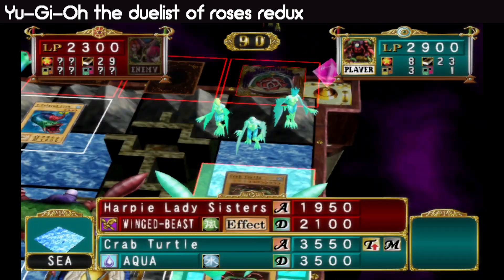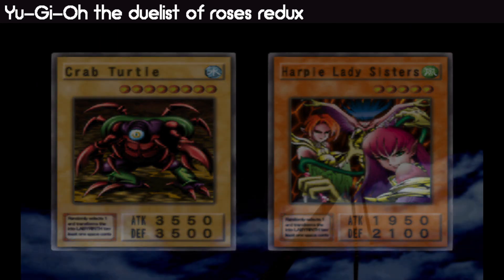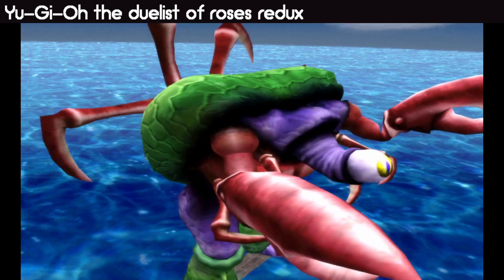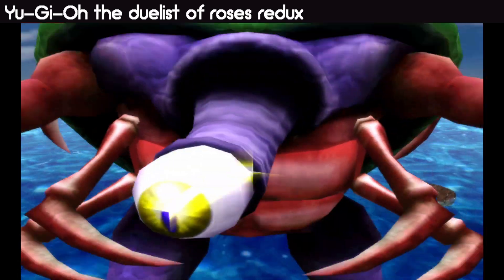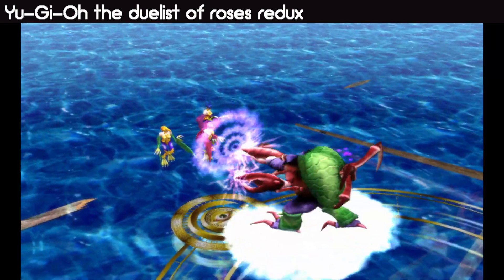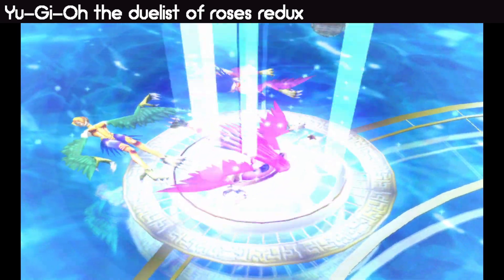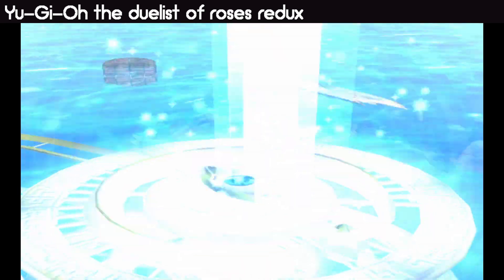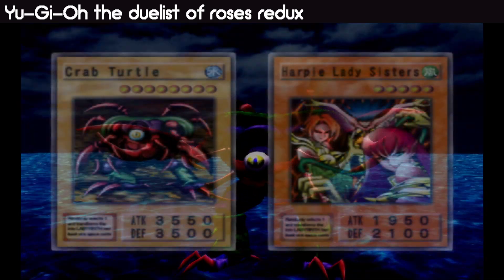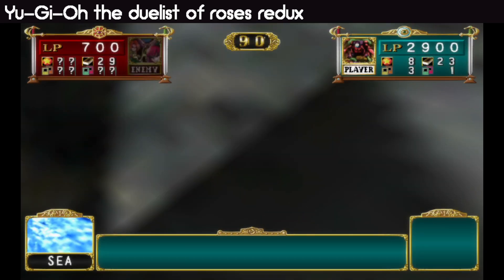Oh no, Slinky Fish Root Water died. Alright, well, time to turtle this up. Crab People, Crab People — it's the power of Crab. Alright, I died. How much does he have left? 700.